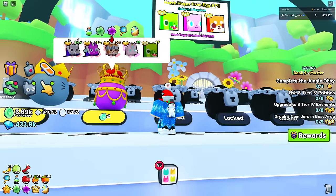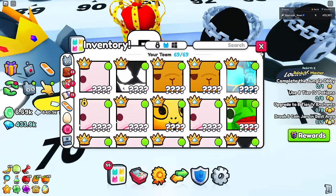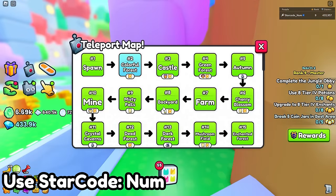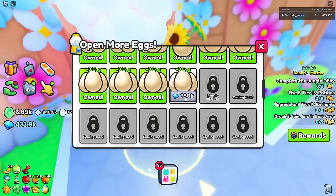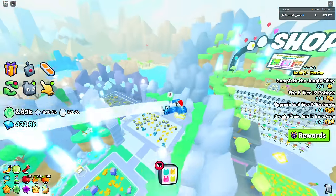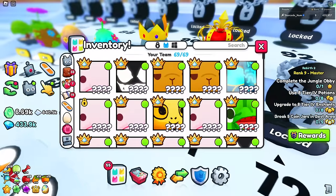It costs only two coins which is pretty cheap. Since we're now rank nine, I can go to the 'open more eggs' machine and buy more egg slots. Oh my god, it's very expensive though. We'll come back to that later — it's only three more eggs anyway, so it won't make a major difference right now.